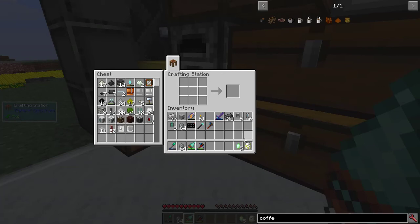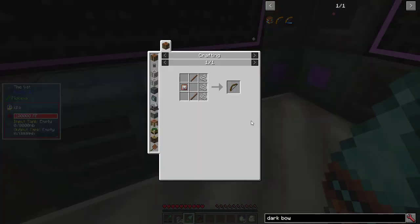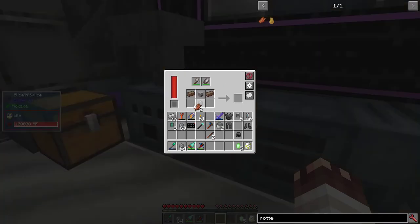So, first step: make the armor — legs, helmet, boots, and chestplate. I also want the Dark Bow. For that I need Nutritious Sticks, which requires nutrient distillation. Two Nutritious Sticks, a Skeletal Contractor, and the Dark Bow.